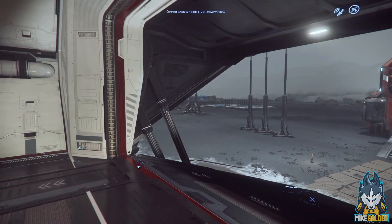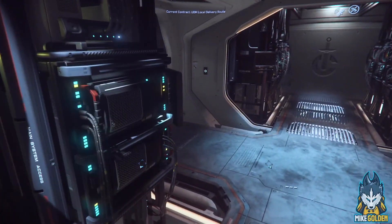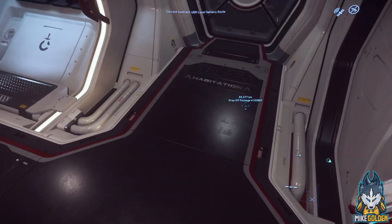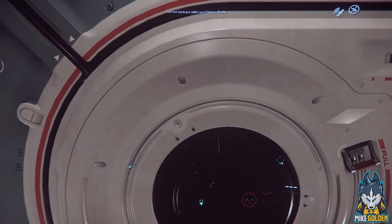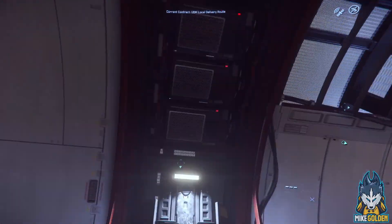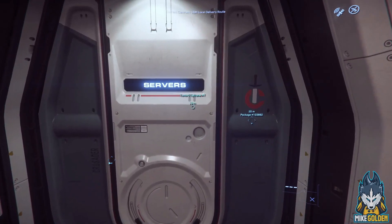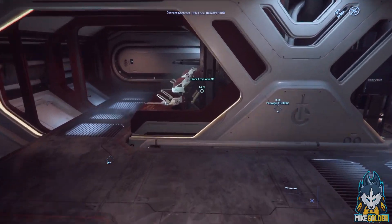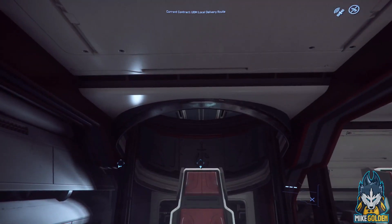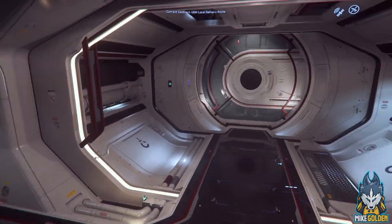Let's close that, keep the cargo bay all nice and warm again. And we'll get inside the server room, which keeps the ship warm — obviously it's a server room. You know what would be cool? If there were a gunner seat in the hallway. But the gunner seats are actually back here — let me show you that. It is in the server room for some reason. So we've got an upper and a lower turret. This is turret down, so it's underneath, and this one goes up. It's a nice setup. That's why it's the server room — it's nice and cold.